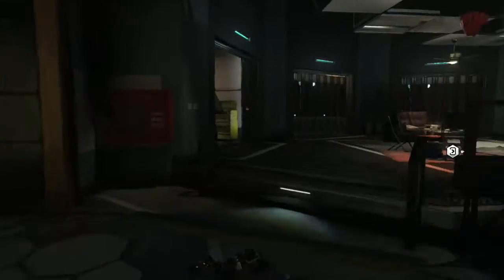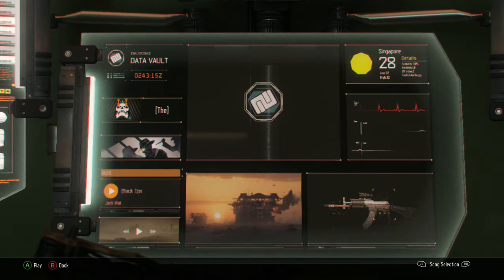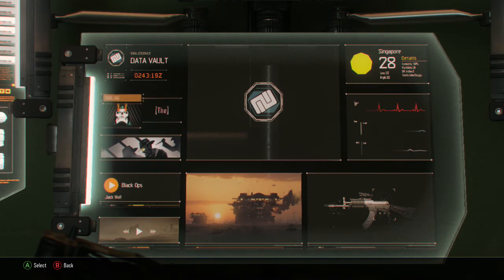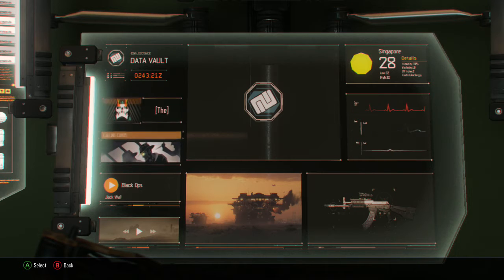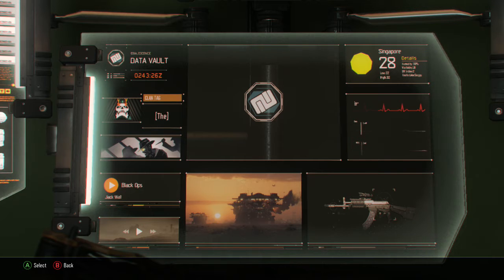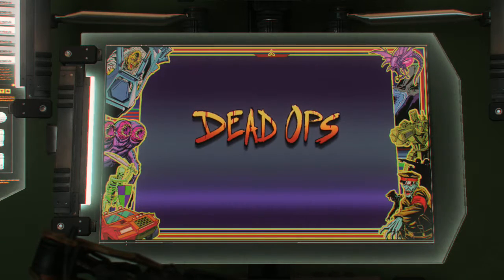Hello, this is Spartacus here and welcome to another video. Today I'm going to show you guys how to get Dead Ops Arcade 2. Basically, all you gotta do is go to the computer in the safe house for the campaign and go to the very left where your emblems are. When you're on the emblem, press up on your joystick and press A or X depending on your platform, and you can see Dead Ops Arcade 2. Go up, press the select button, then press A or X again.